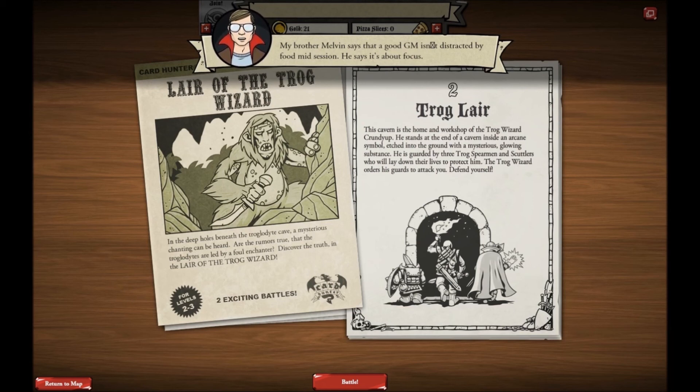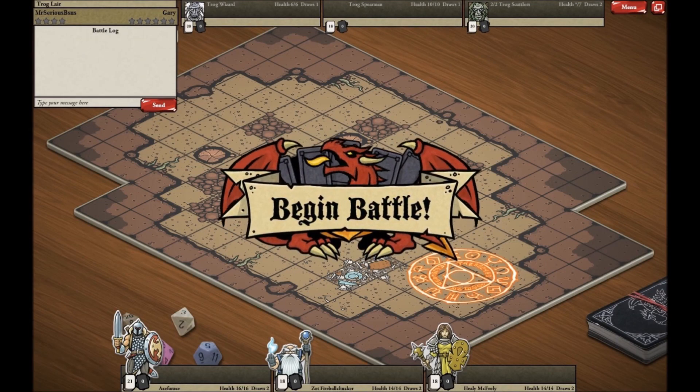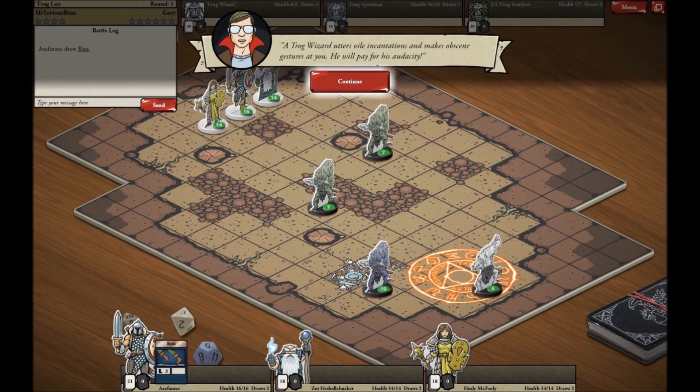"This cavern is the home and workshop of the trog wizard Krundiup. He stands at the entrance of the cavern inside an arcane symbol etched into the ground with a mysterious glowing substance. He is guarded by three trog spearmen and scuttlers who will lay down their lives to protect him. The trog wizard orders his guards to attack you. Defend yourself." With the wizard and three spearmen, I've really got to be careful of my wizard.